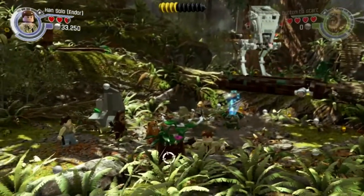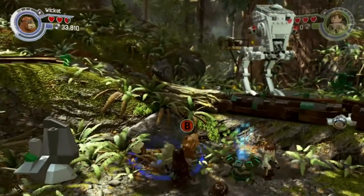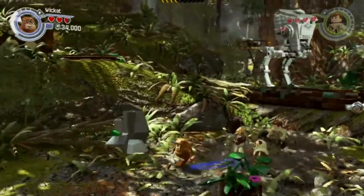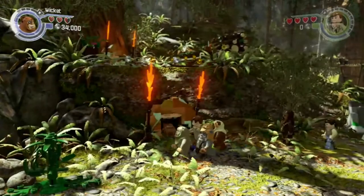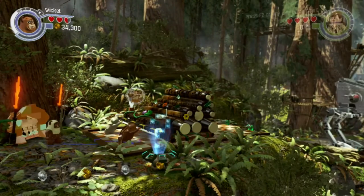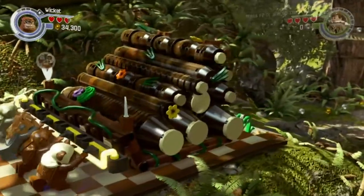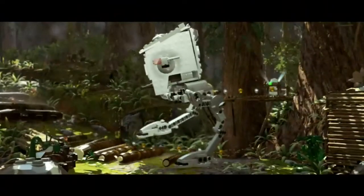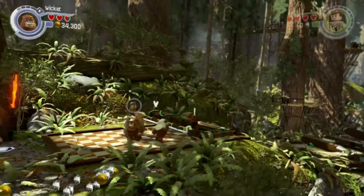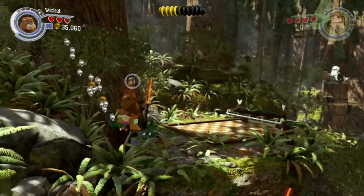Wicket's friends are right here. Just gonna quickly destroy everything around here. Alright, Wicket. So now we have them with us. We'll all be able to go through here, and I suppose we're all supposed to be able to push this. When pieces jump around like that, I know that tends to mean that we can do something with them, so I'll definitely be doing that.